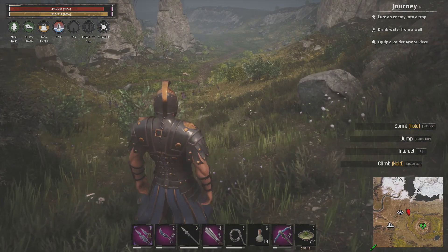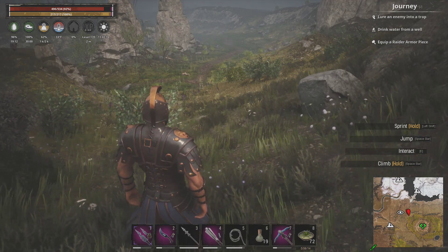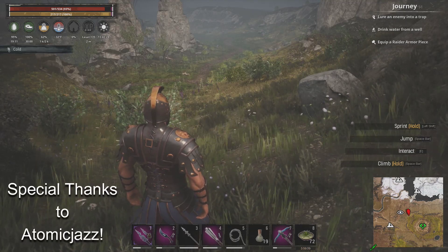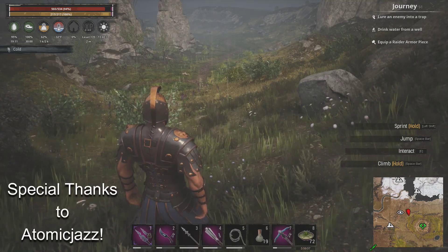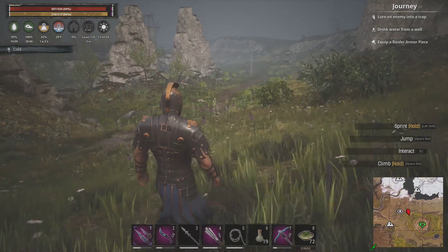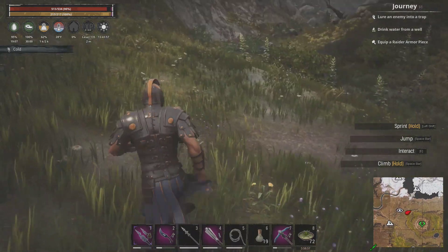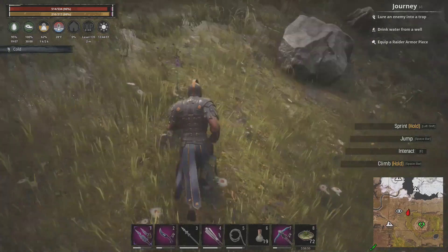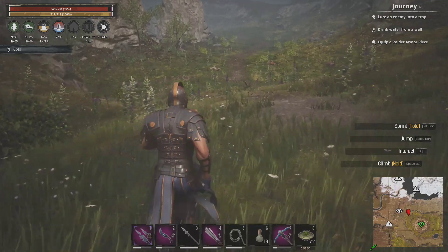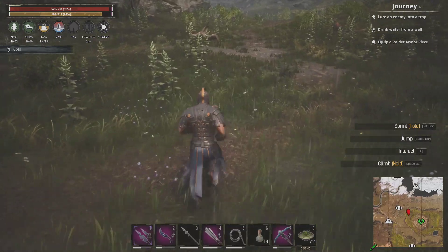Now here's a tip for you guys. Somebody on my server actually discovered this — it's Atomic Jazz, their name on my server. If you want to auto-run where you're actually sprinting — because NumLock is just auto-run, right, but it's not sprinting — what you can do to actually auto-run while sprinting is hit auto-run, now hold shift, then hit M. Then let go of shift, hit M again, and you're sprinting the whole time.